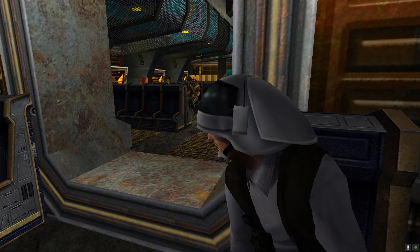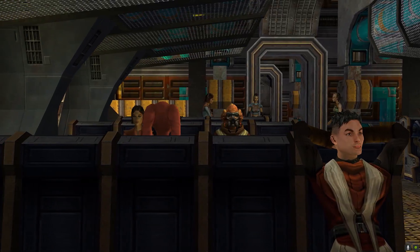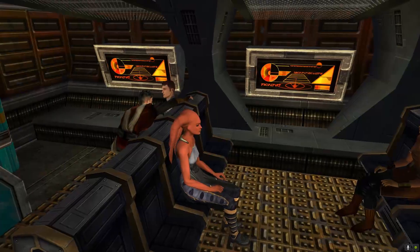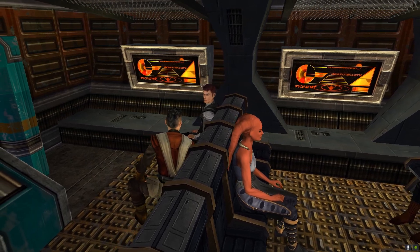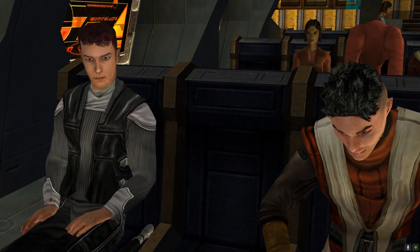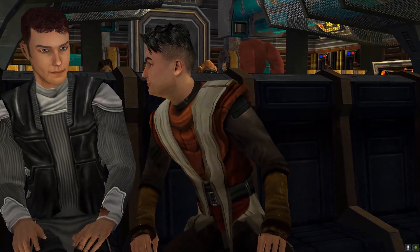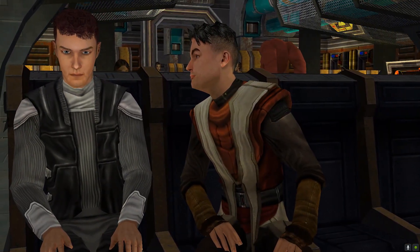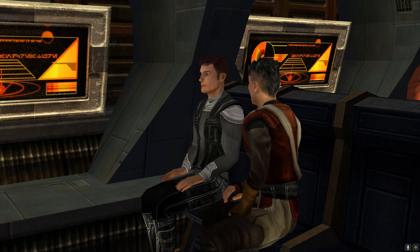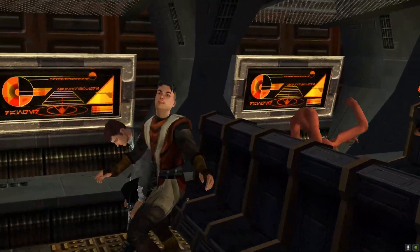We'll be arriving at the academy in just a few minutes. Aren't you excited? We're going to be Jedi, learning the ways of the Force, building a lightsaber — of course, you already have one. I'm gonna get one of those stupid training sabers. I want to make a good impression. I'm Rosh, by the way. What's your name? Jaden. So where'd you get that lightsaber? Well, it's kind of a long story...